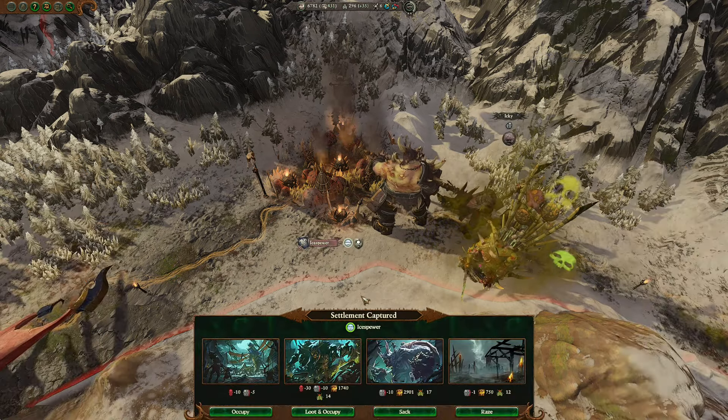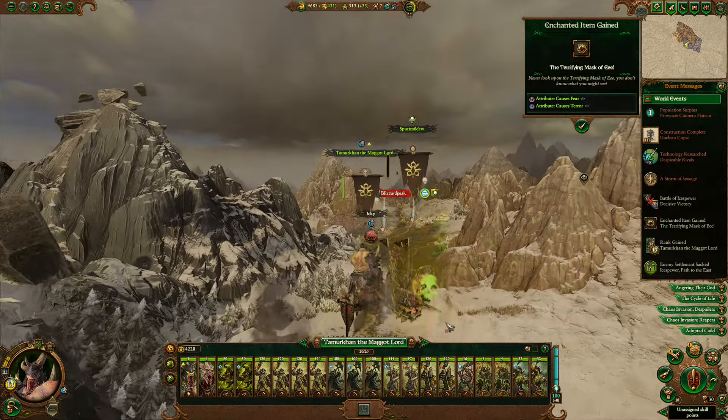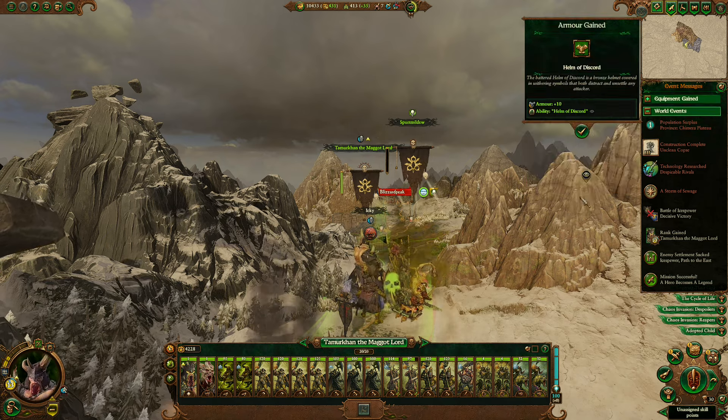Okay, decent money, and we're going to sack. Take what you can, infect the rest. Very nice. Okay, we'll take the Helmet of Discord, the plus 100 infections, and the additional favor. Works for me. Got to figure out who to give that to.